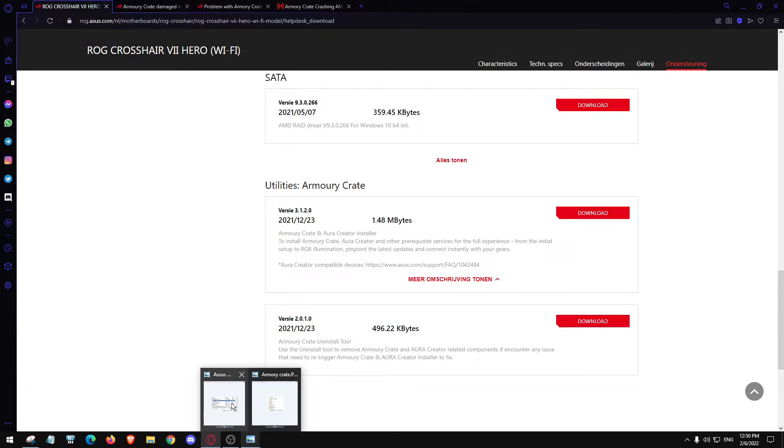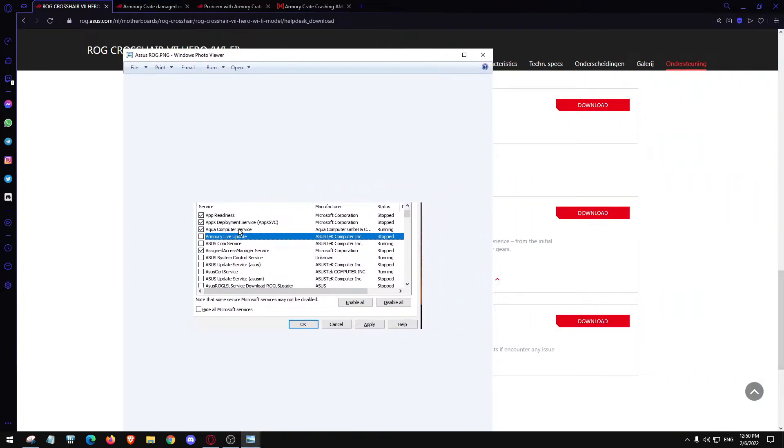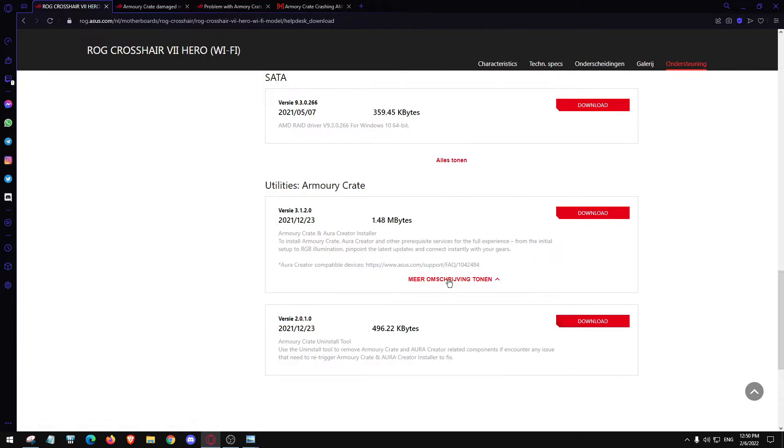I went into Services and found Armory Live Update still there. Even Asus Live Update Comm Service and a control service update were still running — despite having nothing Asus installed. Why is this still here?